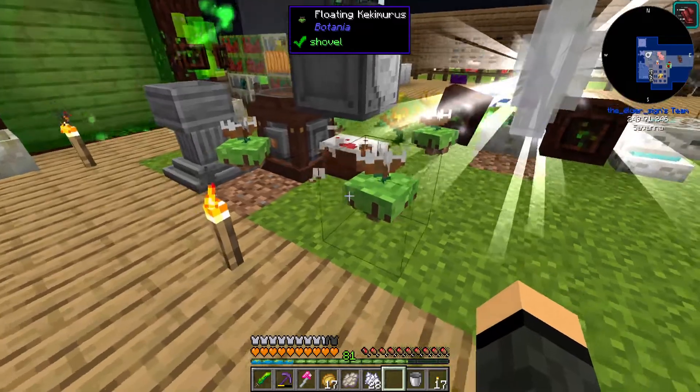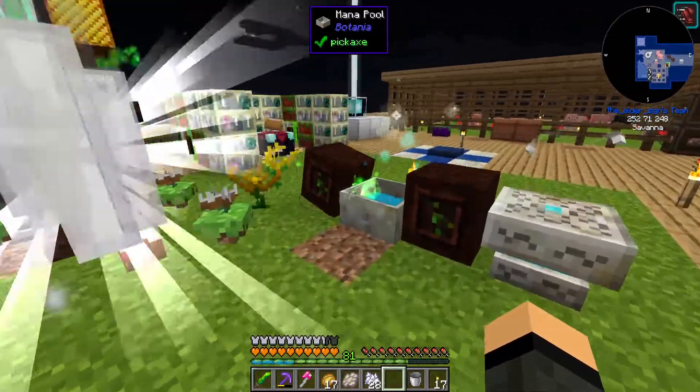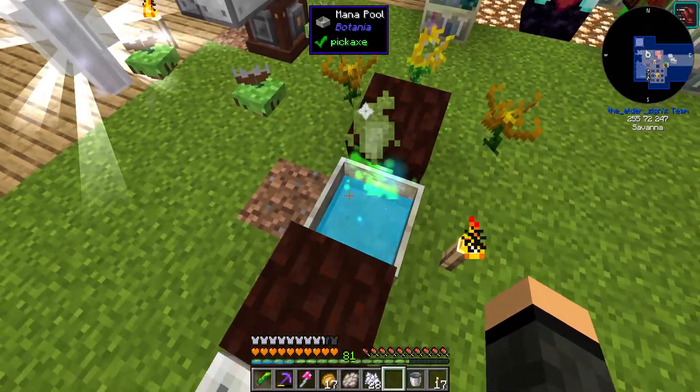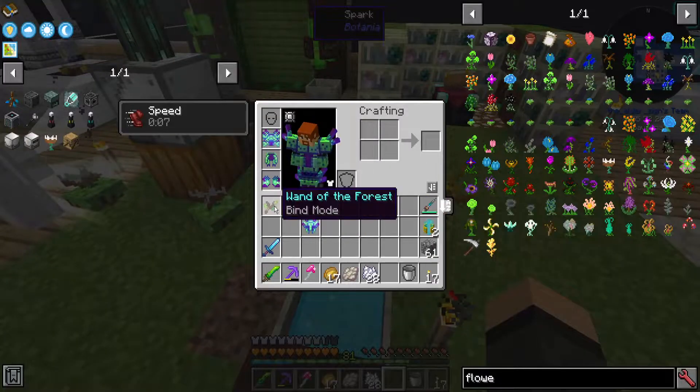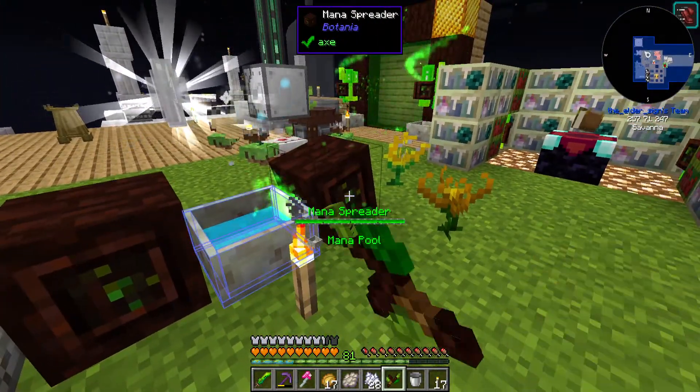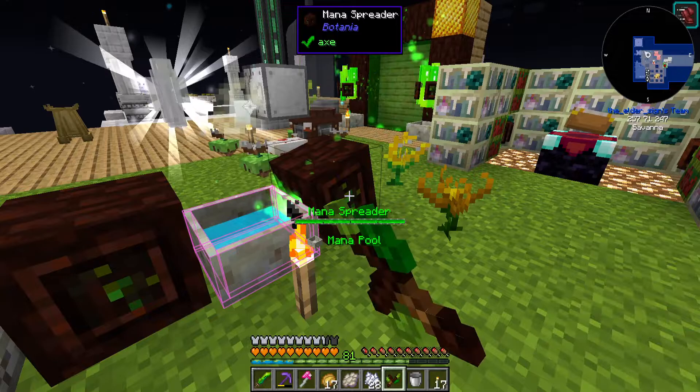When the kekimuras need mana, they will eat slices of cake, and that translates into a good amount of mana here. The mana splitter is actually full right now, so I should probably upgrade that.